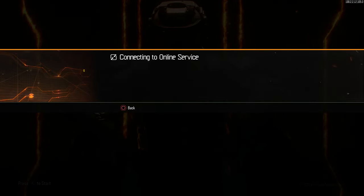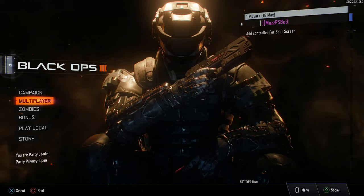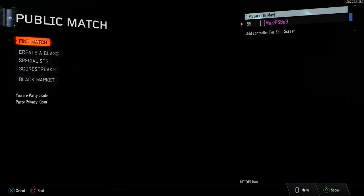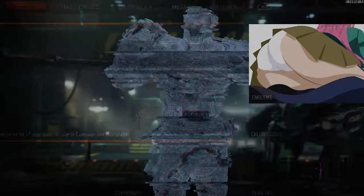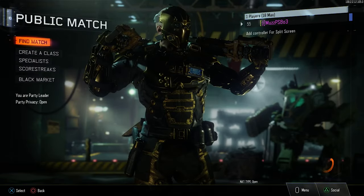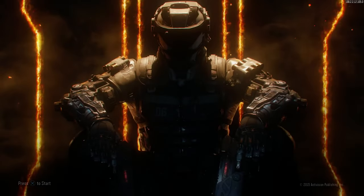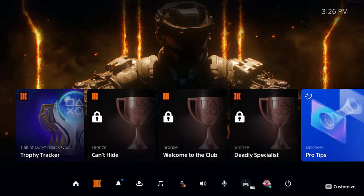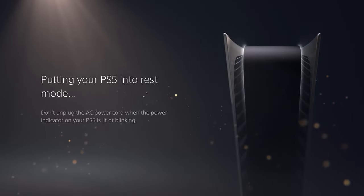This is on PS5 but it's pretty similar to the PS4 method. Credit to the community for helping out — there are a couple of different methods posted, but this is the one I found easiest to do and record. As you can see, this is the high level account: Prestige 999, Level 1000, Prestige 12 in Zombies. Back out to the home screen and then enter rest mode — click Power and select Rest Mode. This is on controller one.